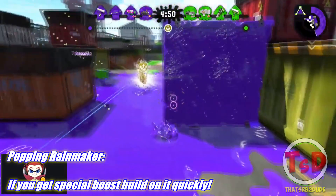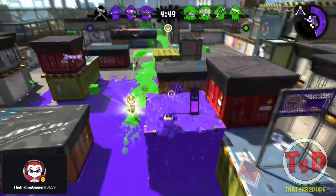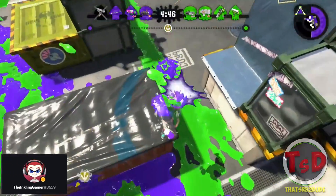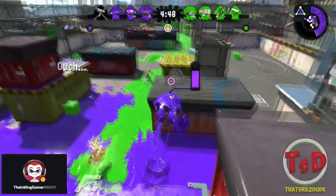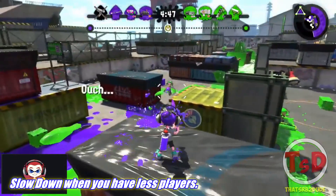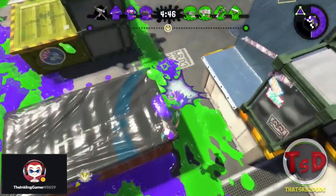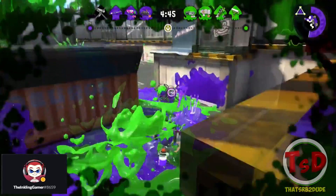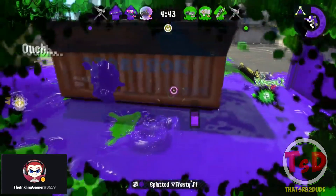As he pops the Rainmaker he pushes, and I want to take note that there is one player down so he is at a slight man advantage, but he decides to push anyway and actually does get a kill. In my opinion, when you're at a disadvantage it's best to shark for your kills rather than just go out into the open, because he was the only person pushing. The enemies can clearly see him — for sure that Ballpoint knows where you are.